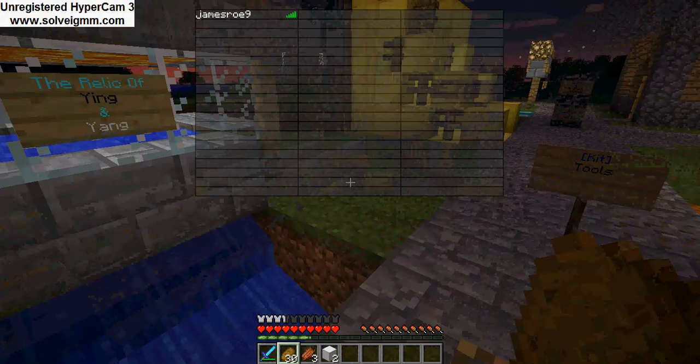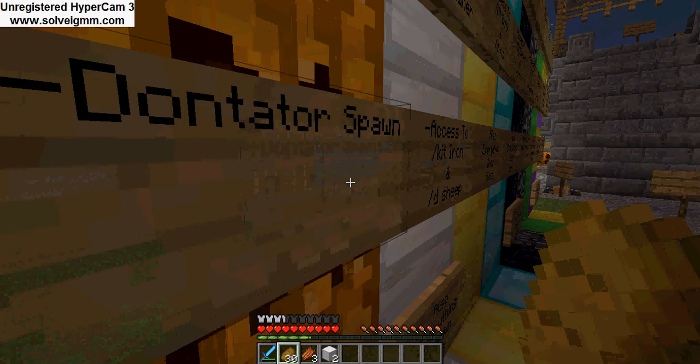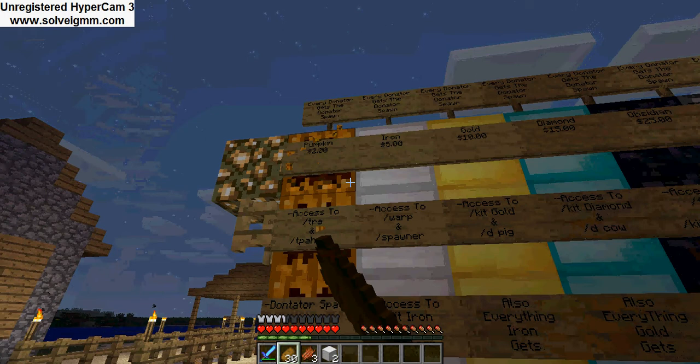I won't be showing you my base in this video because it's not done yet. Now for the donations — this is a fairly new server, so there will be more stuff added to it. There's a Pumpkin rank. There's TPA here, and you can use and donate to spawn. And that's only $2 — that is really cheap.